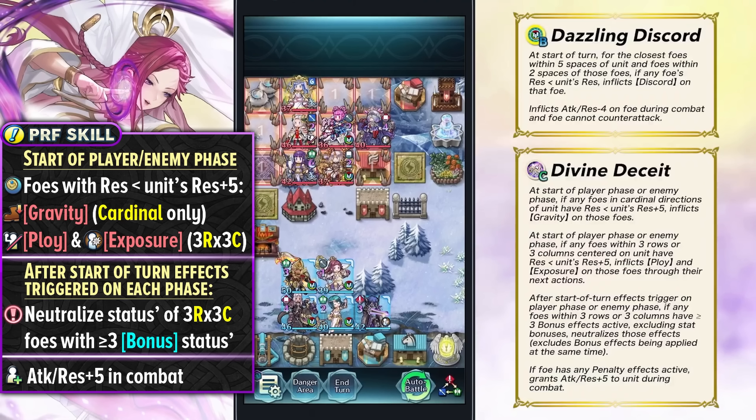She comes with a new slot B skill, Dazzling Discord, which is better than Dazzling Shift because Dazzling Shift doesn't do too much for many flyers who can already get the mobility. Dazzling Discord inflicts the closest foes within 5 spaces and foes within 2 spaces of them with the discord status if they have less resistance, inflicting a -4 attack and resistance debuff on the foe, and grants the Dazzling Staff effect.